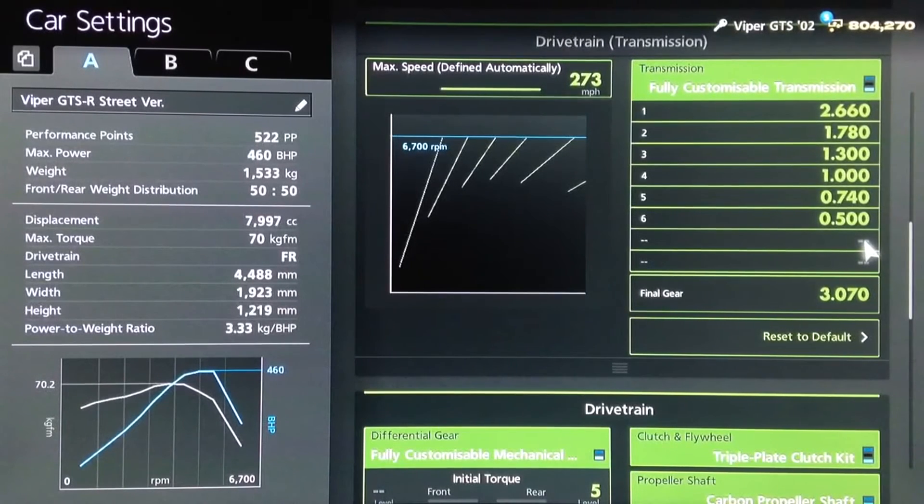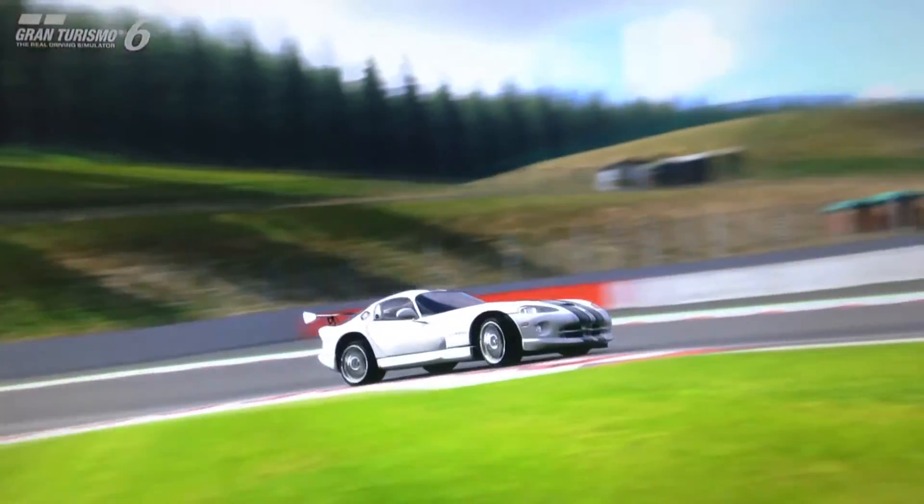That's it for the mechanical setup overall. As you can see it sits at 522 PP, which is a bit unfortunate — I prefer to round them off — but that's the way it is. Now let's take it out to the track to see what it can do.